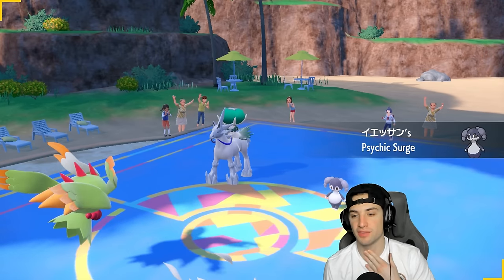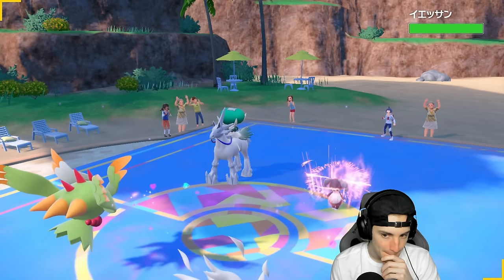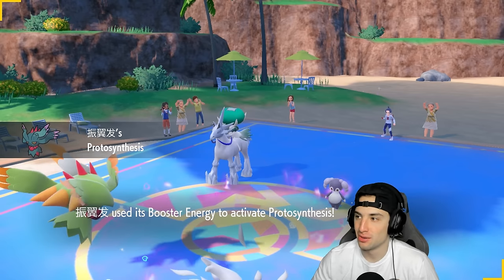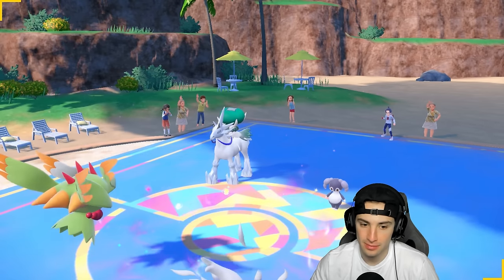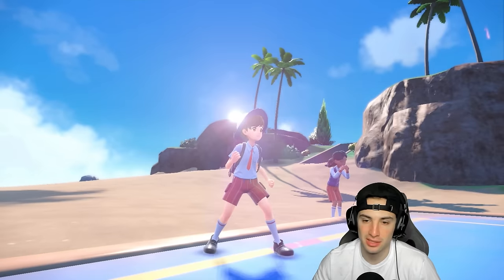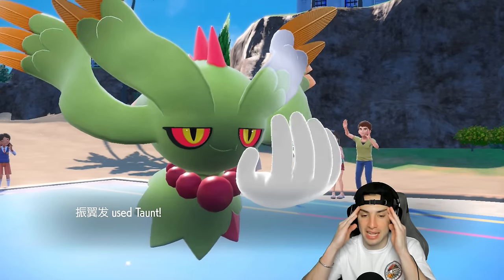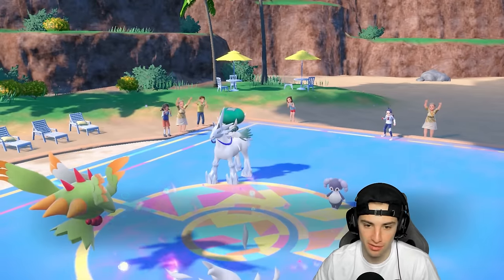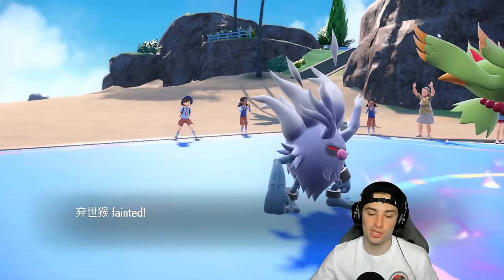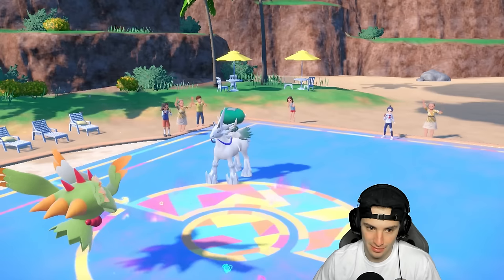If they use Follow Me it could be annoying. Our Annihilape outspeeds — but does Flutter Mane outspeed too? Actually I'm not sure about speed calculations here. I'm going to go for the taunt. Taunt and Final Gambit — Annihilape, please outspeed. This works perfectly if you outspeed. But you don't outspeed. We are screwed. I loved our lead — I just didn't think about the speed calculations, especially with Booster Energy. It would have worked so perfectly.